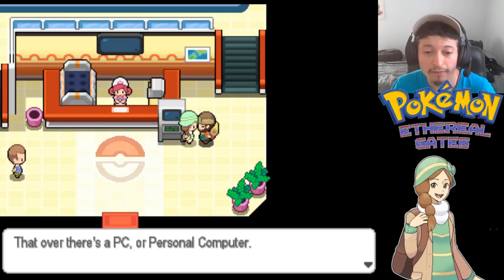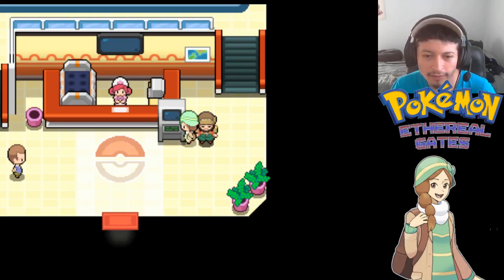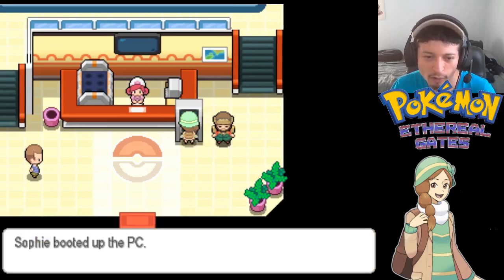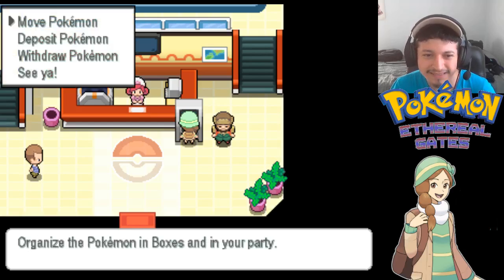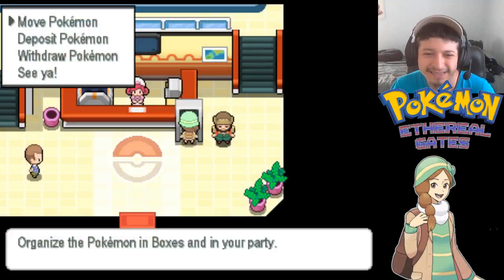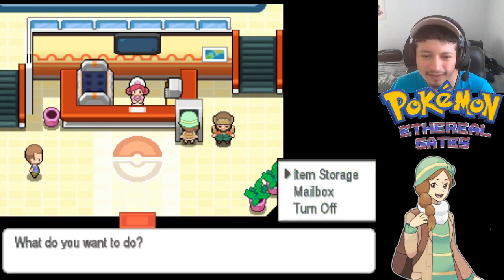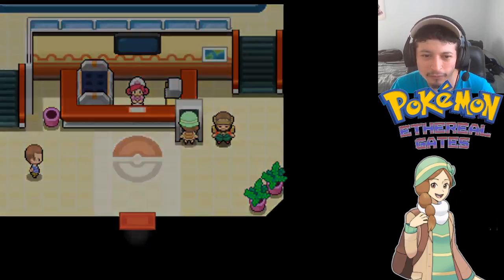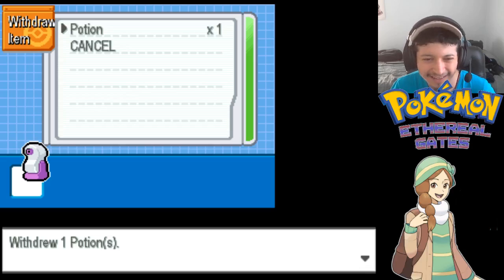Let's talk to this hiker dude. He says: 'Over there is a PC - a personal computer. You can store items and Pokemon, and best of all it's all free for public use. Go on, try it - maybe you'll find a Pokemon in your PC.' Let's see - move Pokemon. We don't have any Pokemon in there. Let's check items - Sophie's PC item storage - withdraw. We do have a potion.